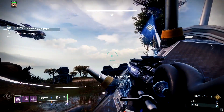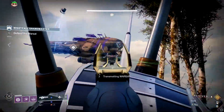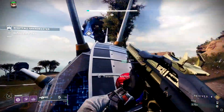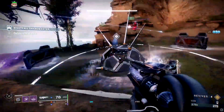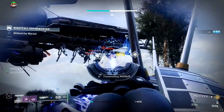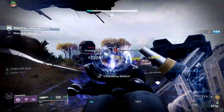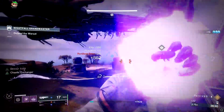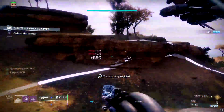The Warsat encounter works in a timed fashion — the percentage you gain on the Warsat dictates how many enemies are going to be on the board and when they're going to be spawning. When you start the encounter, from one to 30 percent you'll get waves of vandals and dregs coming in from a skiff. Every single skiff that comes in, you want to shoot down the turrets immediately — do not let them stay up.